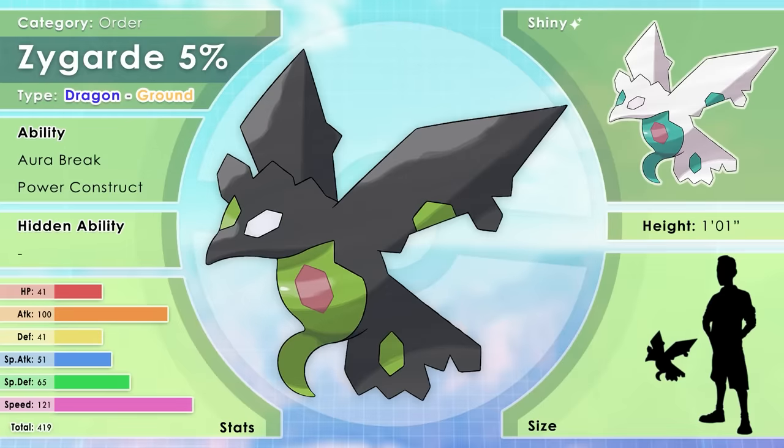Here is Zygarde 5%. When 5% of Zygarde's cells manage to join together, they create this form. It journeys across the land searching far and wide for the remaining cells. It soars at 100 miles per hour, impaling its enemies with its shark beak. Its speed will double when the ecosystem is in peril. They have the standard Zygarde abilities. I think this is a really believable Zygarde form — I'm surprised it doesn't exist. Maybe I'll make a 75% form in the future as well.